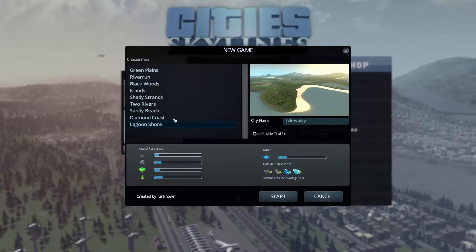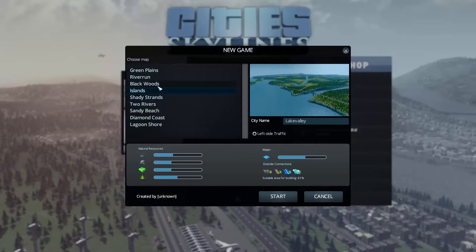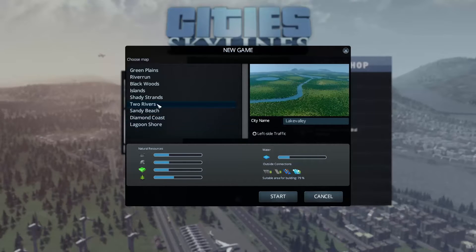I've played a couple maps and haven't done great, but I've done okay the last couple times. You get information here about the area for building and different resources in abundance — for instance, not a lot of farming on this map, but a good amount of forestry and ore. I like how bright these maps are. I'm going with one that has a high building area and two rivers — a lagoon shore with sandy beaches.